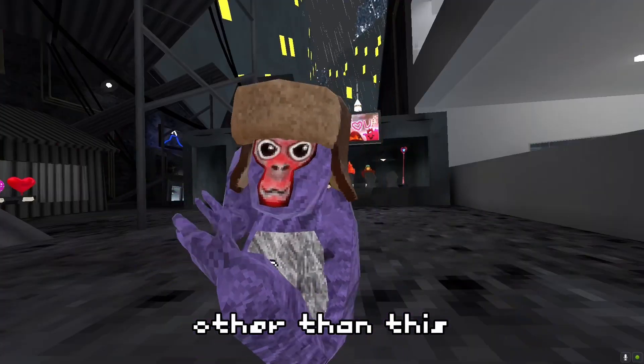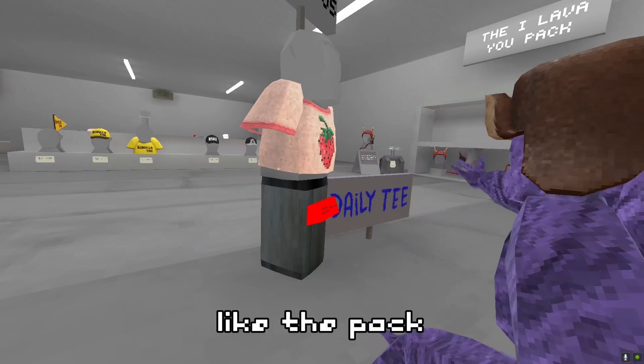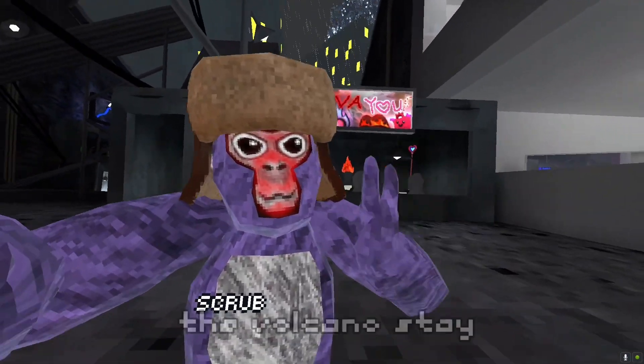Other than this, everything else stays the same — like this day here and everything else, like the pack back there. And the Lava U Cosmetics and the Volcano stay too.